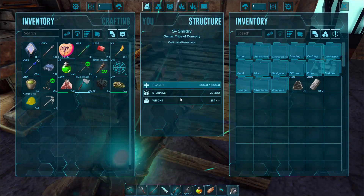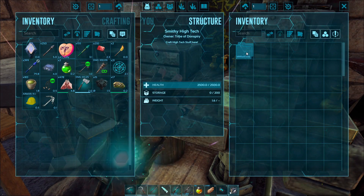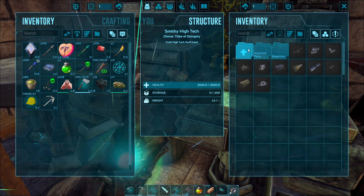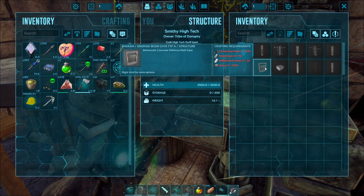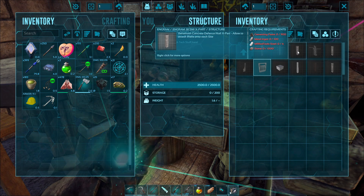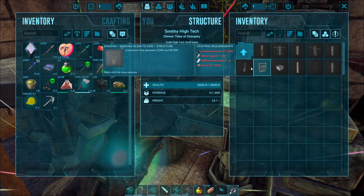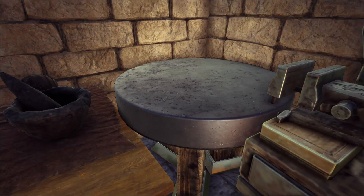This is the basic smithy. This is the MRAD smithy — this is where you make the behemoth cement-type gates and stuff if you want to go industrial looking. They're also massive and quite big, and you can make some pretty cool bases with the gates and walls.